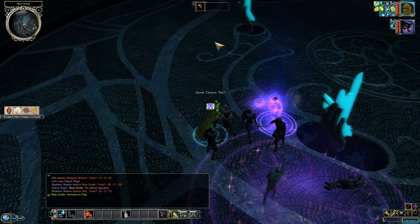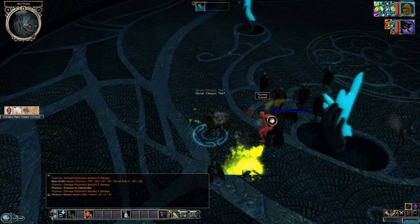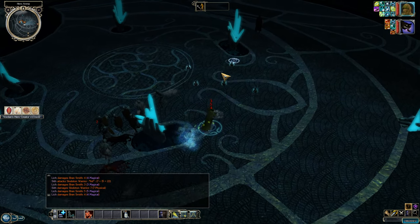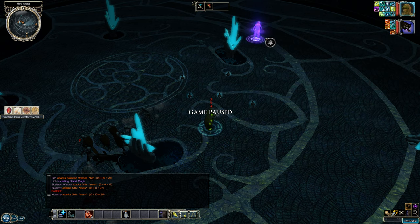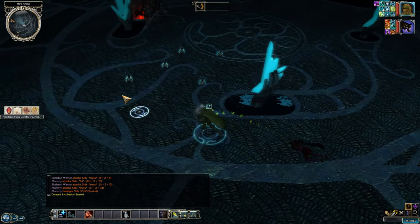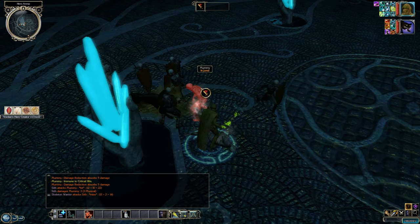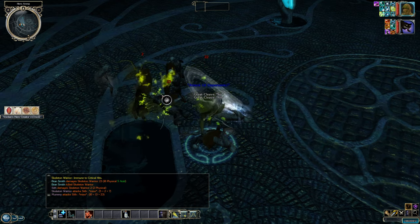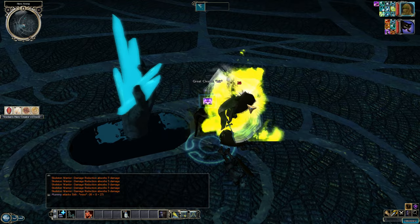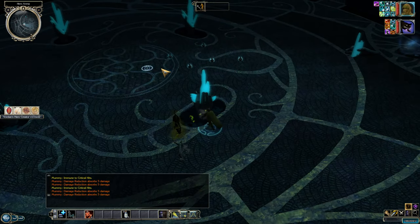You might ask: if foes are immune to critical hits, does this build still work? Yes — I have Undead as a Favorite Enemy, so I still shred them. My Favorite Enemy picks were Undead, Outsiders, Constructs, and Elementals — four out of five Favorite Enemies are immune to critical hits, but Humans are not. Watch the Lich go down — I'm just wrecking foes. Against undead, you do normal damage but it's still good. With Great Cleave, you can annihilate groups quickly. If a cleric is nearby, have them turn undead, then chase down the fleeing ones.